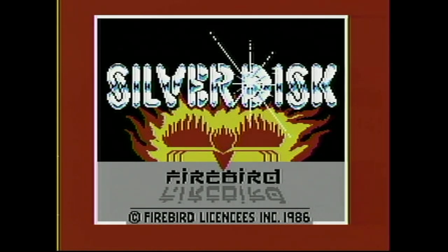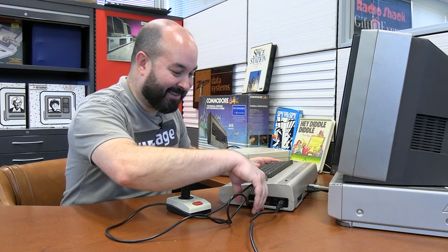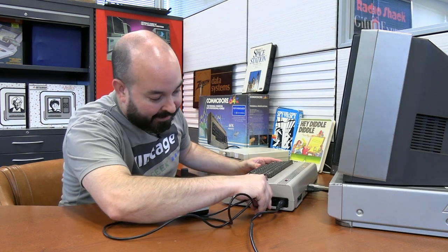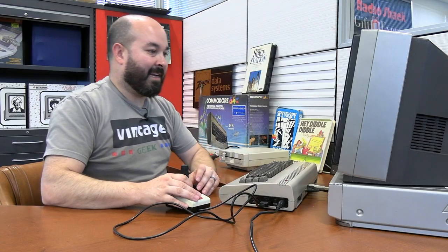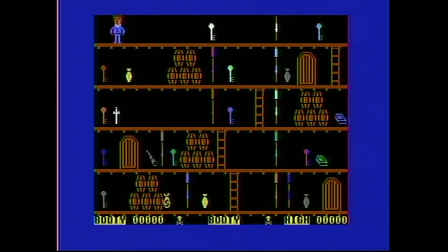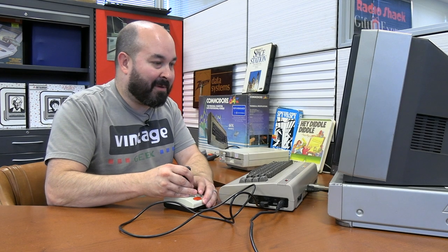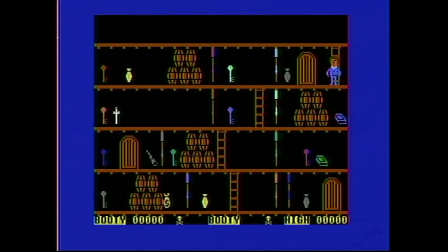Booting Booty — Silver disc by Firebird, 1986. Connect joystick to control port two; I'm really glad they told me that, it's going to save a lot of time in troubleshooting. Space bar picks up keys and goes through doors. This program is dedicated to Pig and Heaney. I love the movement of the character — the way he turns from side to side, this looks great. Here's a key, I got a key. Here's another — can I pick up more than one? Great. Let's see if I can go down this ladder.